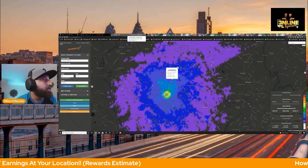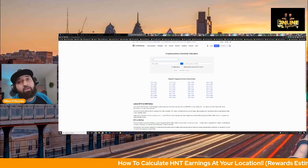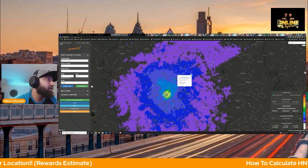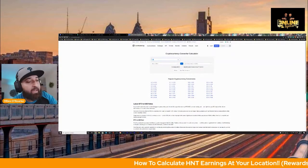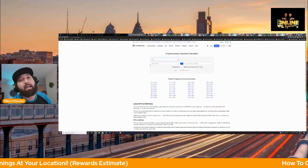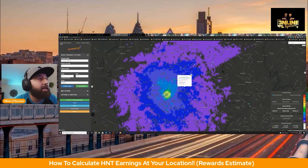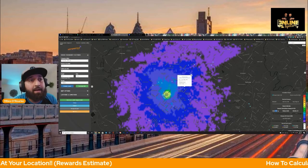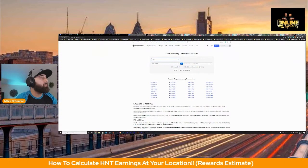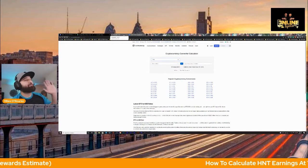We can go over to coinmarketcap.com and use the converter — type in 25 and hey, that's about $322 in one week. Not bad. We can go over to another unit — that one's doing about 8.16, so let's just call it 8. Hey, that's $100 in one week for a device you're paying a one-time cost of around $400, and with tax about $500. If we come down and look at our estimated rewards for this location, as you can see it says 4 daily, 28 weekly, and 121 monthly. Let's see what that monthly figure works out to — 121 tokens is about $1,500 in one month. That's your rent, that's your mortgage, worth of helium tokens. That's pretty cool.